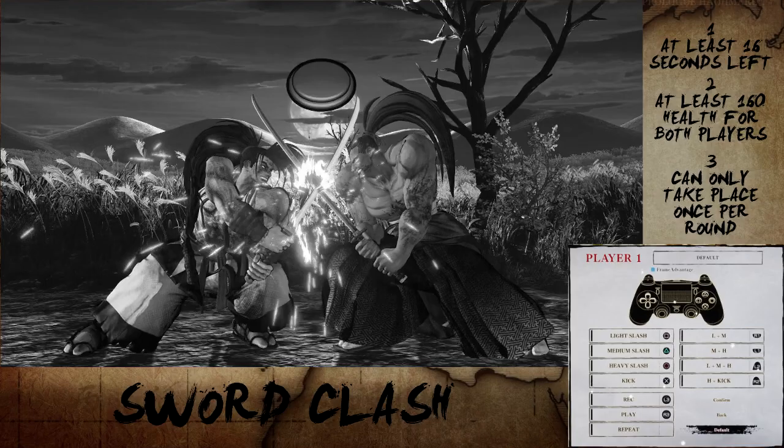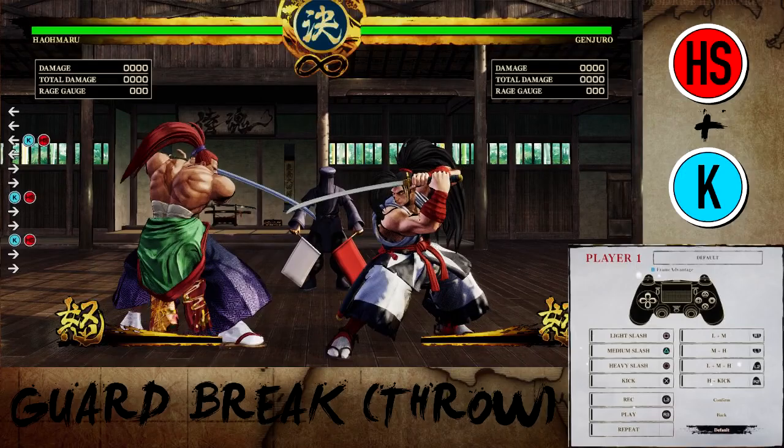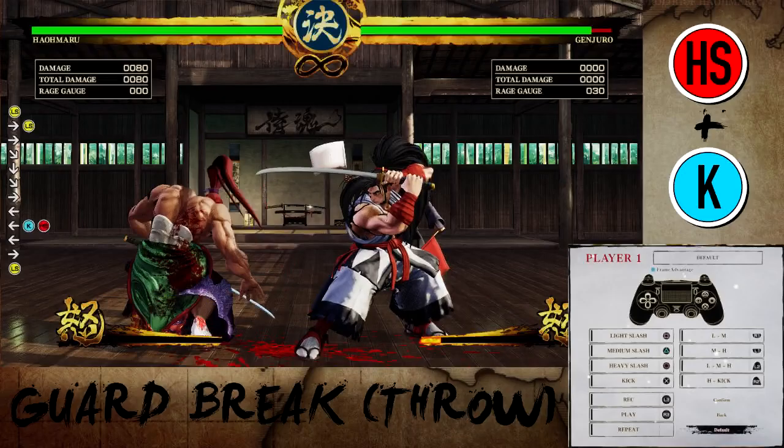Guard break or throw is performed by pressing heavy and kick, which is R2 or RT by default, next to your opponent. You can also perform a back throw. Unlike most fighting games, throws in Samurai Shodown deal no damage themselves, but you can combo afterwards. Back throws give you more frame advantage than forward throws and allow for different follow-ups.